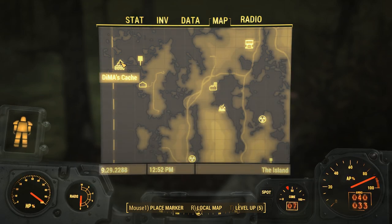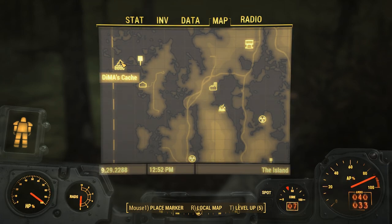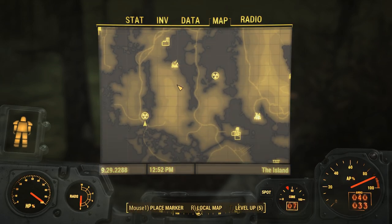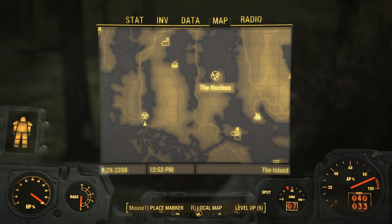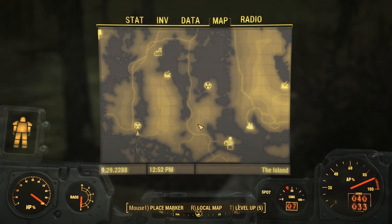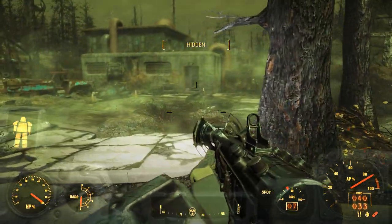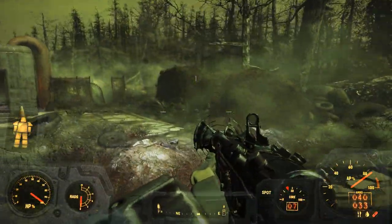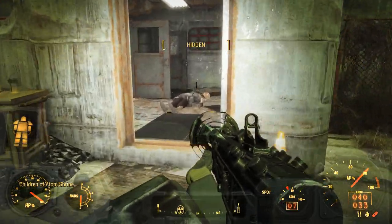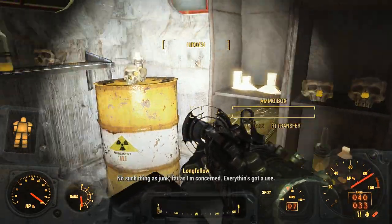I'm going to check this Dimas Cash thing. I'm not sure if that's what we heard in one of those holotapes that had a whole bunch of combat armor, or like, I think it was that marine armor — the legendary variant that the lady in the Nucleus, Mai or whatever her name was, has. I think they said they had a stash up there, so I want to go check that out. I'm going to go to the Nucleus to sell some garbage from my inventory, and hopefully exchange it for some more .45, because as you can see, I have two magazines worth. And that is not a lot of ammo.